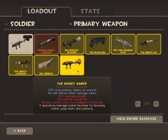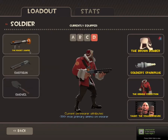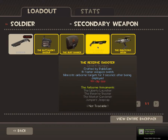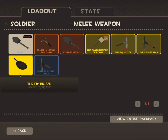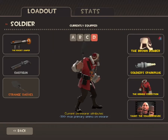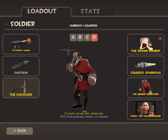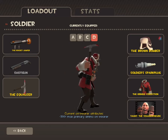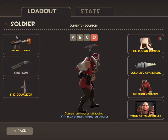The last Soldier loadout would be my rocket jumping set. Reserve Shooter and Market Gardener — I don't have Market Gardener right now, so I'll replace it with the Equalizer. Just say this is Market Gardener. So you can rocket jump, use Market Gardener, and Shotgun for the buildings. And that's Soldier.